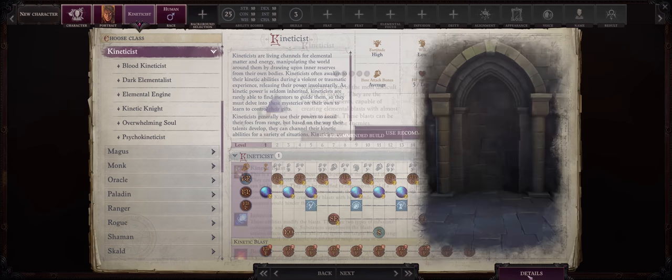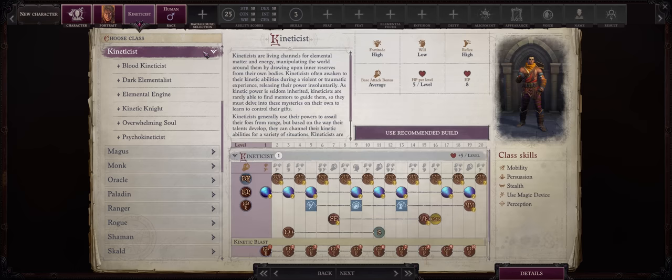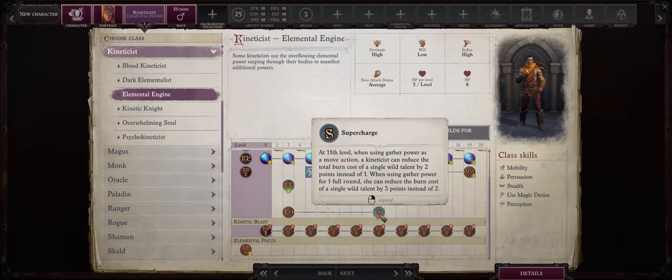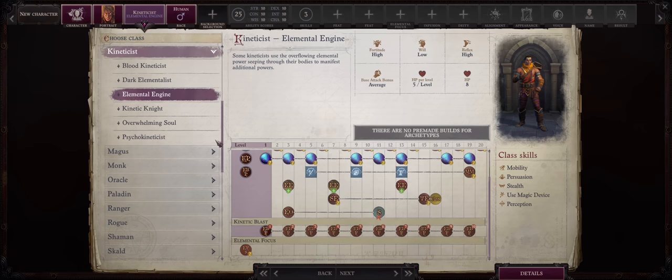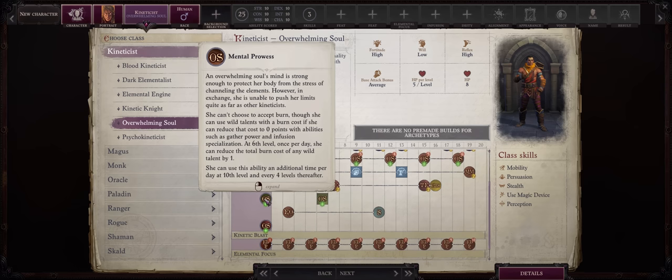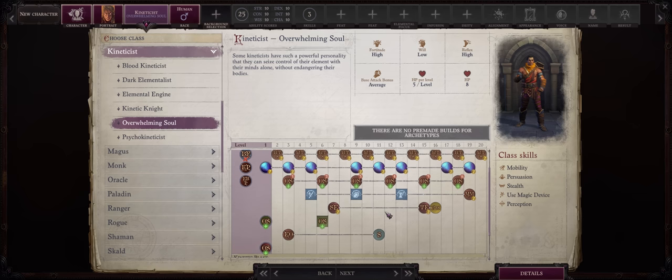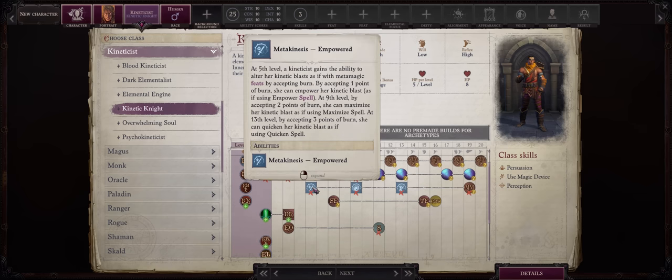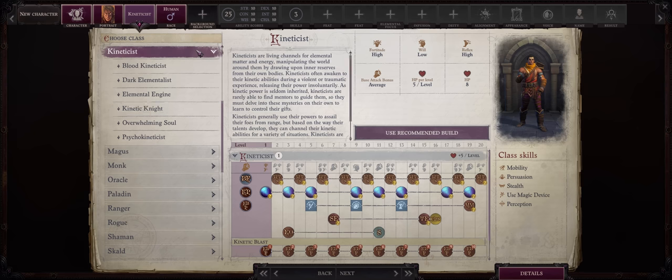Now the most unique class in the game: Kineticist. Honestly, the normal Kineticist is by far the best. The others simply lose too much. Elemental Engine loses Supercharge, which is very useful. Overwhelming Soul cannot accept Burn, which is a massive penalty. And Kinetic Knight does not have the Metakinesis feats, which is a big nope. Just go with the normal Kineticist — I already have a complete guide explaining every Kineticist ability in depth.